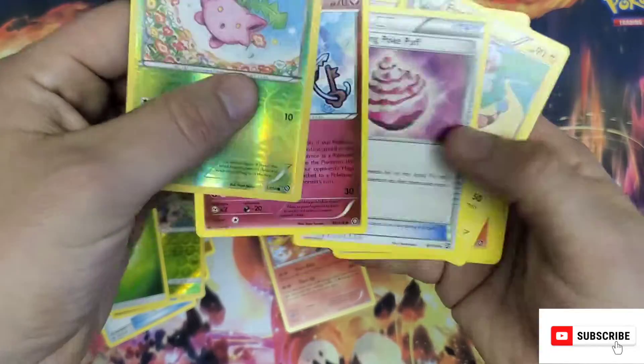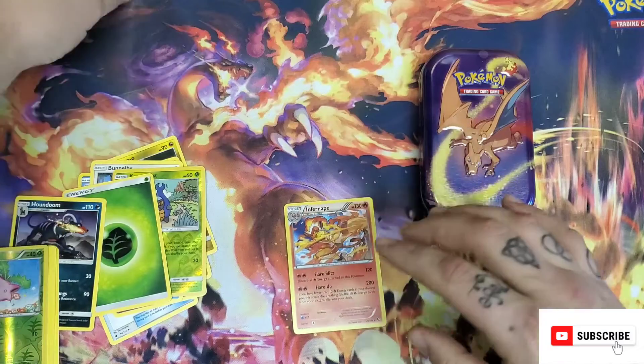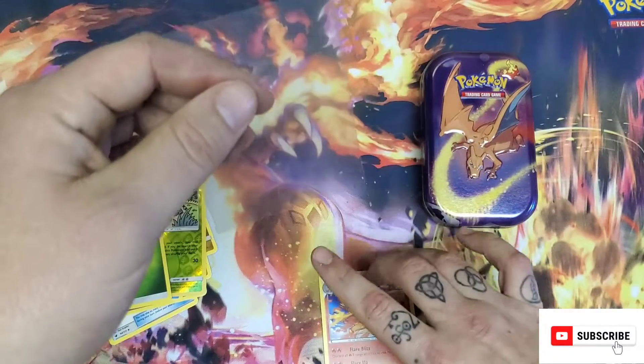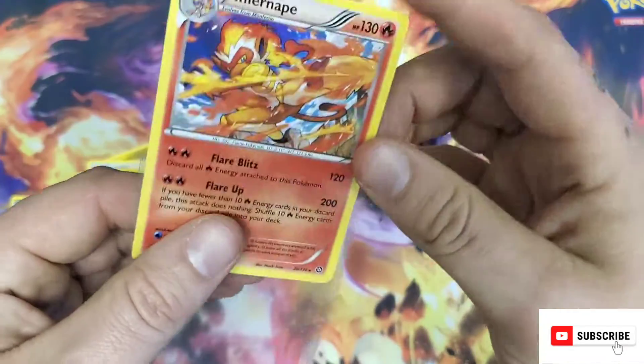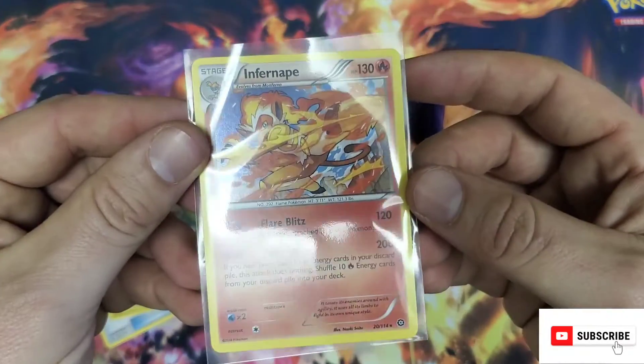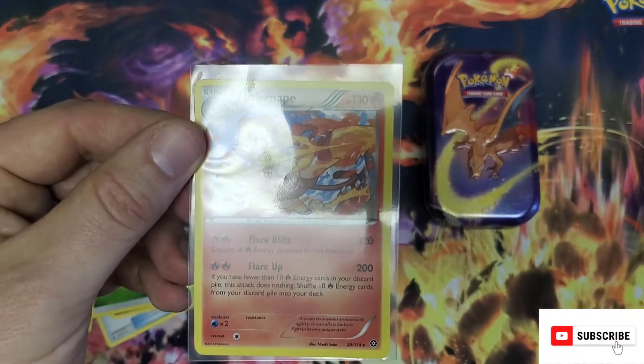I cannot get the pack open. There's no energy in this — well, that's why. We got the Inferno Apollo. Thanks guys for viewing. Don't forget to like and subscribe. We're on that road to 500, gonna be there soon. See you guys, have a great day.